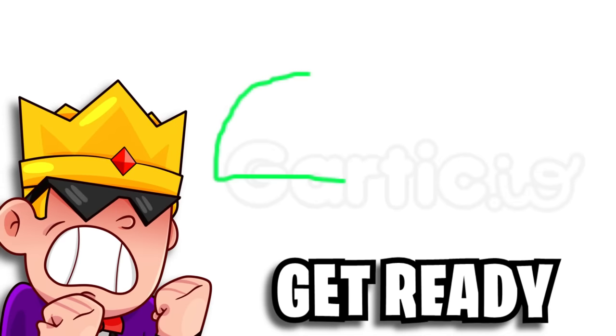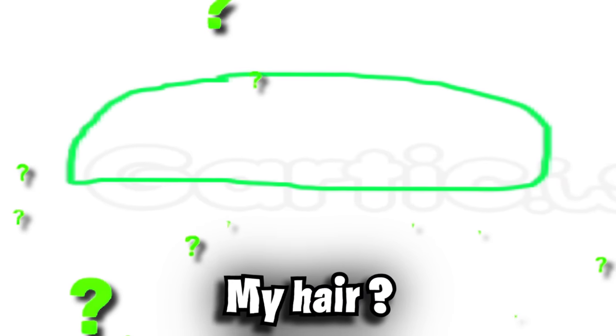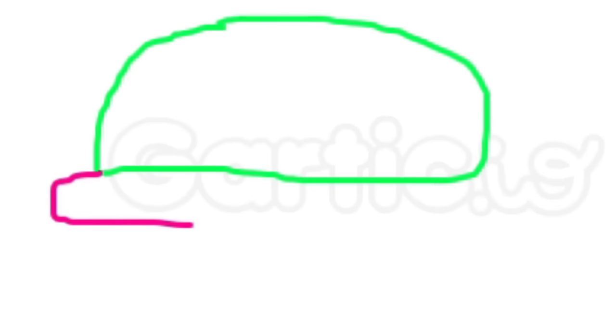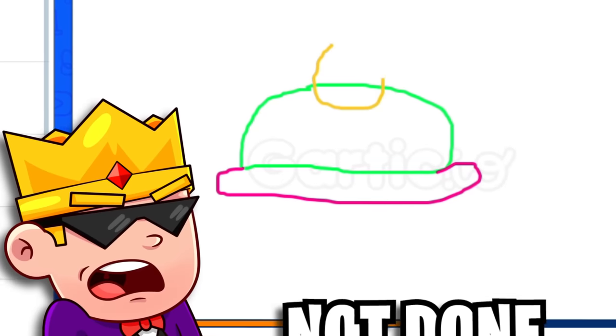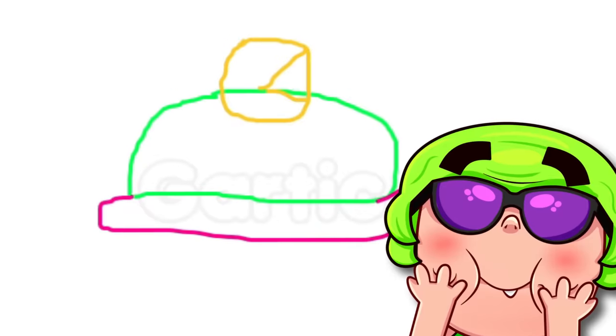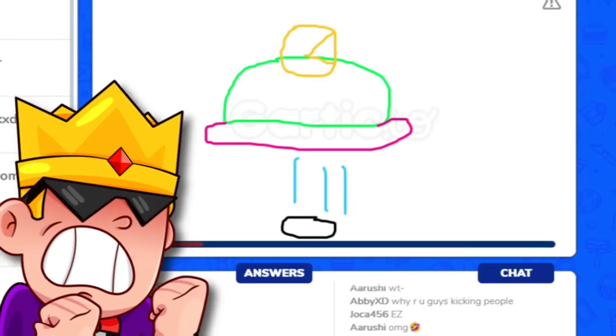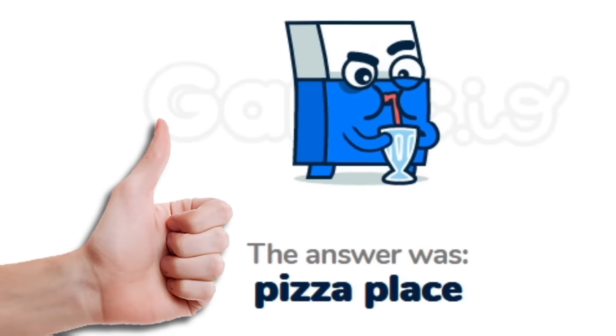My turn now, noobs! Get ready to see a pro player in action. Is that my hat, Barbaro? No, and it's also not jams. There's this red thing here. Now that looks like some kind of hat. I'm not done yet - there's also this yellow circle. Now it's obvious! And still people are saying some crazy stuff. It's a masterpiece - pizza place for sure!